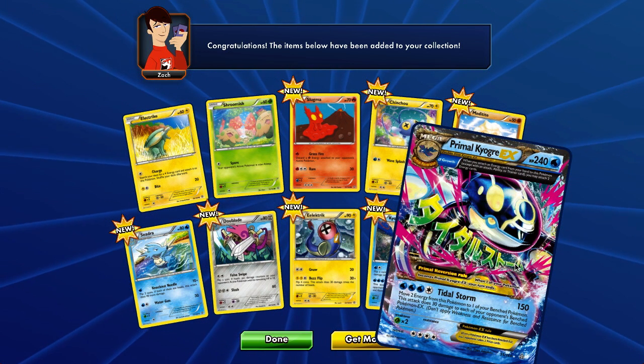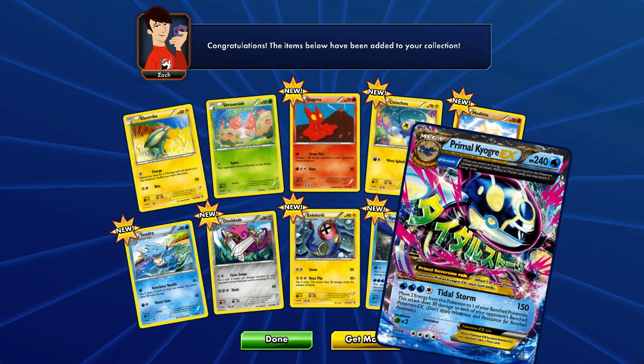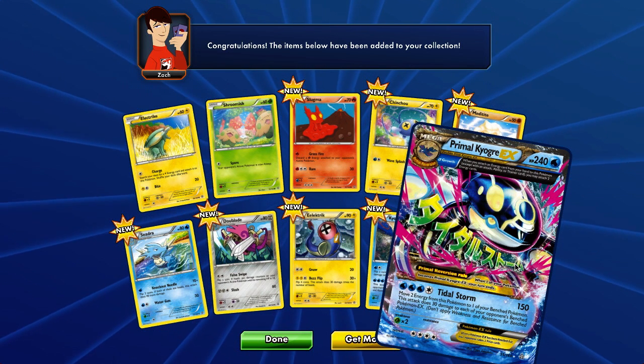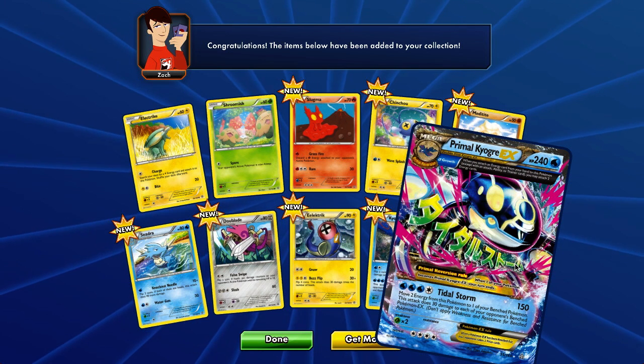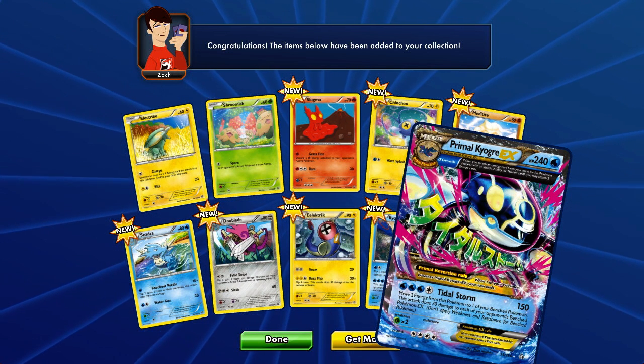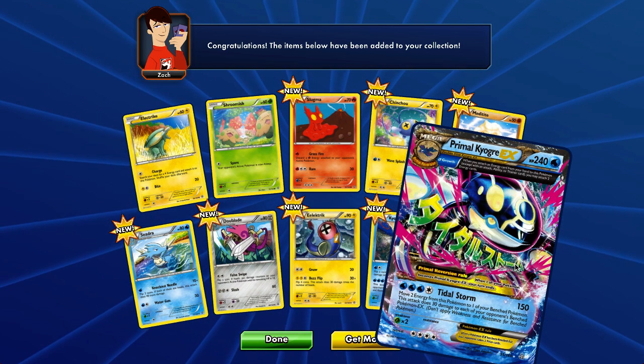I feel like crying. I can literally cry right now. I have a Mega EX card. Oh my gosh, I can literally cry right now.